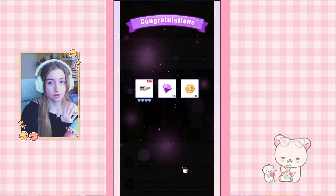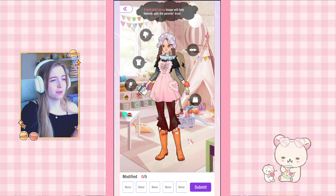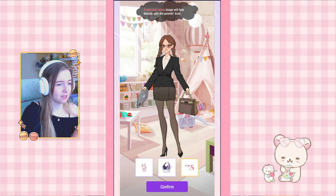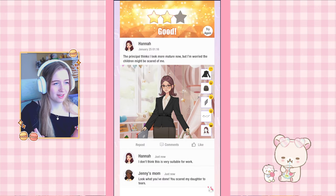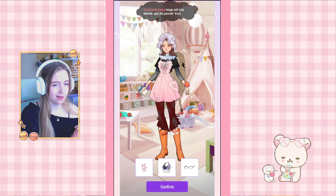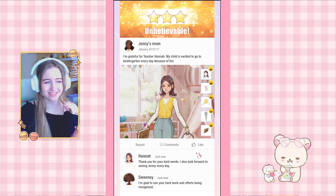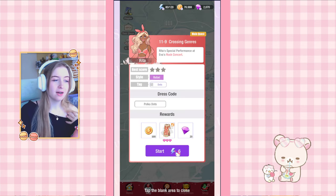Now 11-8: a neat and caring look to help Hannah gain the parents' trust. We can change all items, so I start with neat and caring pieces, add matching glasses which make a big difference, then do hair and makeup. My first attempt wasn't correct, but the hair was right. On the second try I go with pants that make her look like a nice nanny — like a kindergarten teacher — and yes, that is the correct answer.